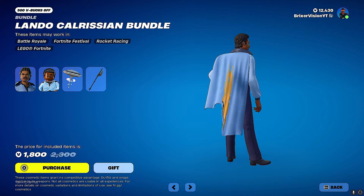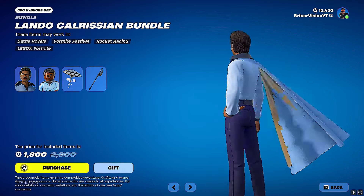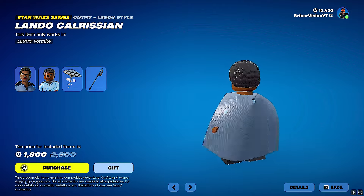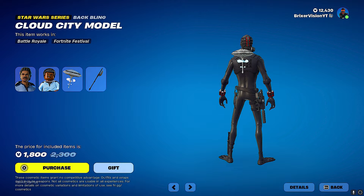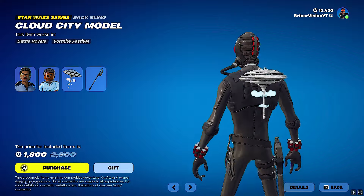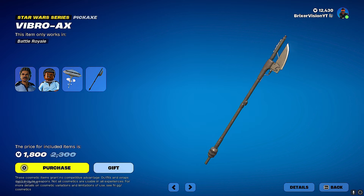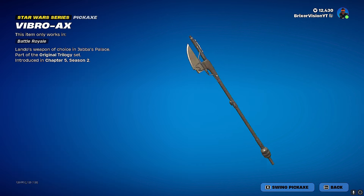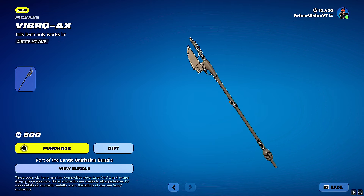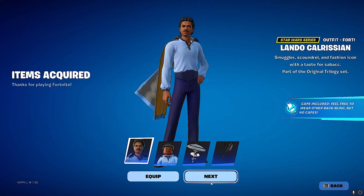What is going on with Lando's cape? It looks all shriveled and bent. His Lego minifigure actually looks pretty good. His back bling is the Cloud City model — I originally thought it was going to be an umbrella for the Star Wars event but it's not. Then there's the Vibro Axe — I like the sound of it. It's basically three hundred more V-bucks for the bundle. We're gonna get it.